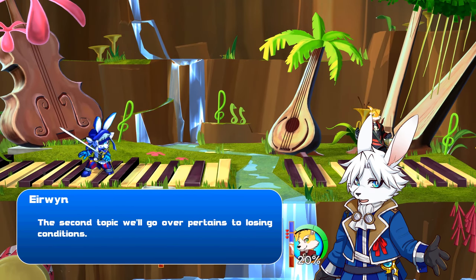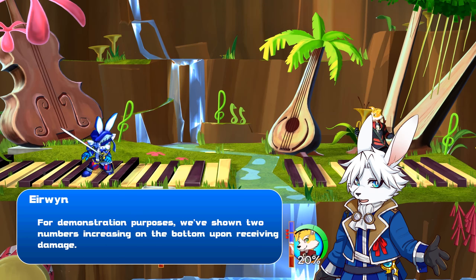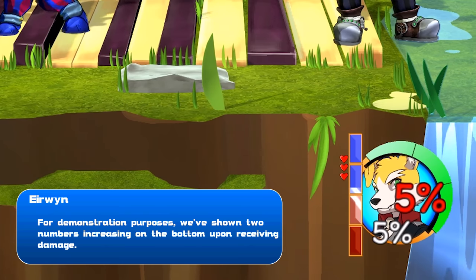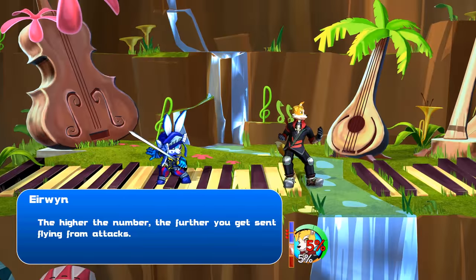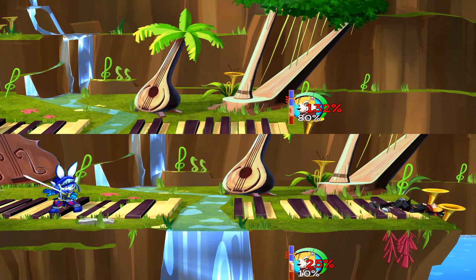The second topic we'll go over pertains to losing conditions. For demonstration purposes, we've shown two numbers increasing on the bottom upon receiving damage. The higher the number, the further you get sent flying from attacks. You get knocked out of bounds too many times, and you lose. Simple as that.